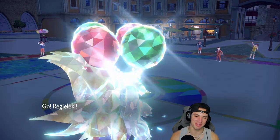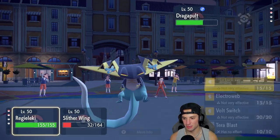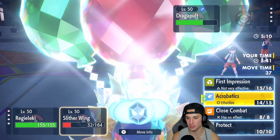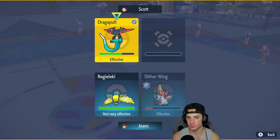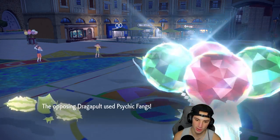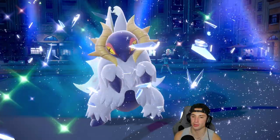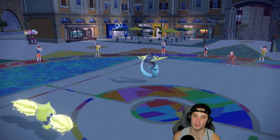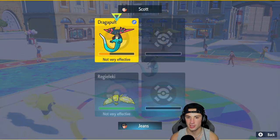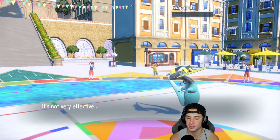Dragapult uses Psychic Fangs on Urshifu — totally fine, I've got the boy cooking in the back end. We go for a nice Thunderbolt and Protect, then Acrobatics to double down — it's fine. Thunderbolt comes out — not very effective but big chunk of damage. Another Thunderbolt will KO. It uses Psychic Fangs again and we win this match all day long. GGs!